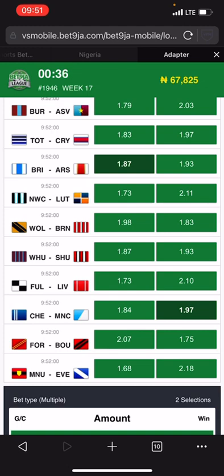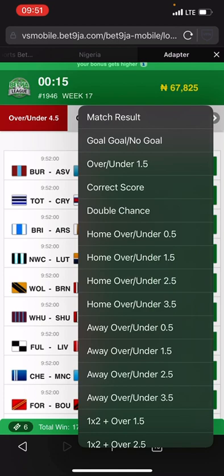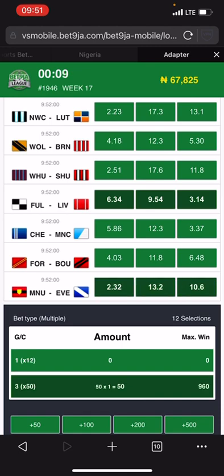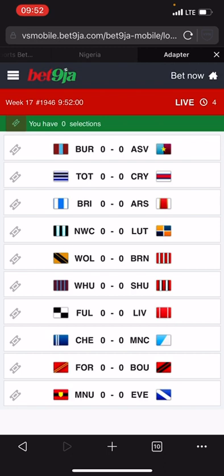Select both Arsenal and Man United because both of them played under in the previous match, which means right now they will play over. You can also include Liverpool — all three of them will play over. Give them over 4.5 and over 3.5 as well. Then home/draw/away, select Arsenal and Man United, and always remember to click on single. Your stake will be multiplied by the number of your selections.